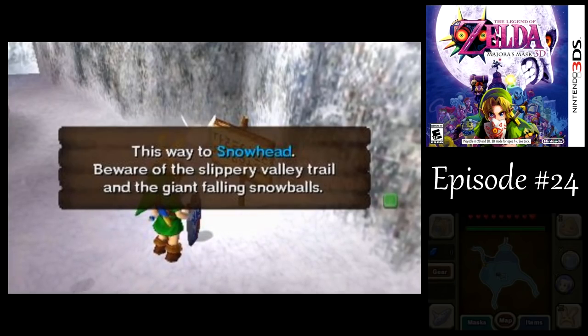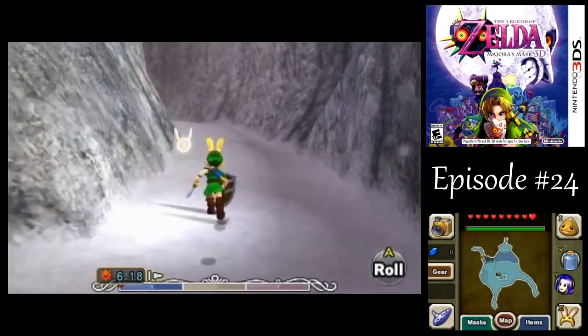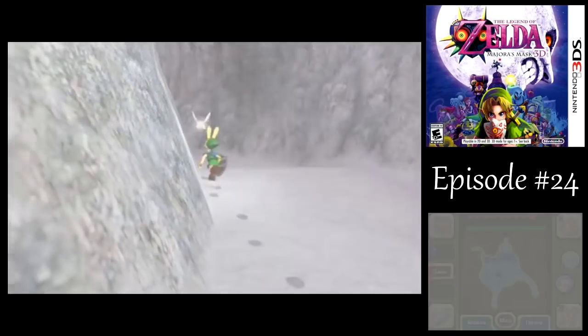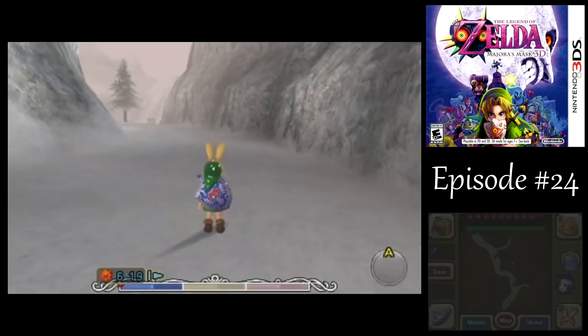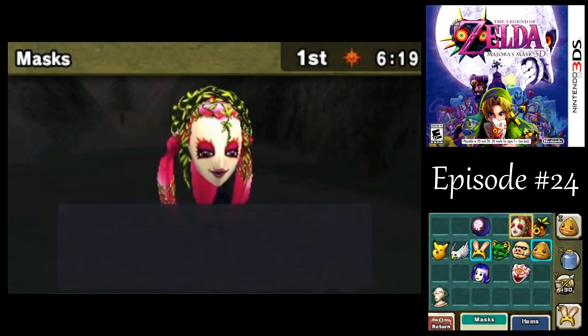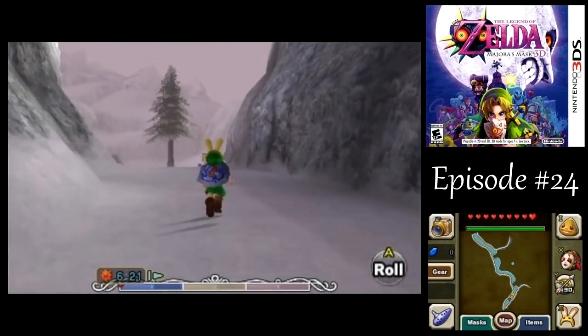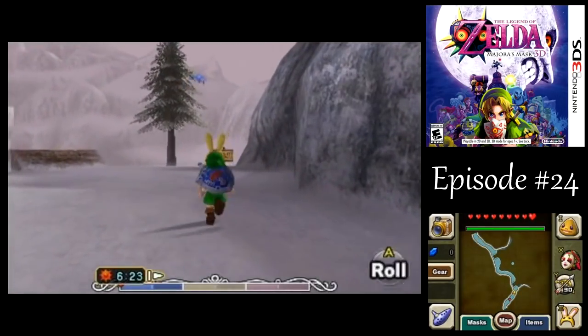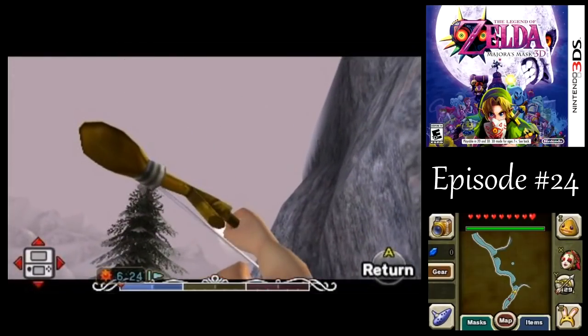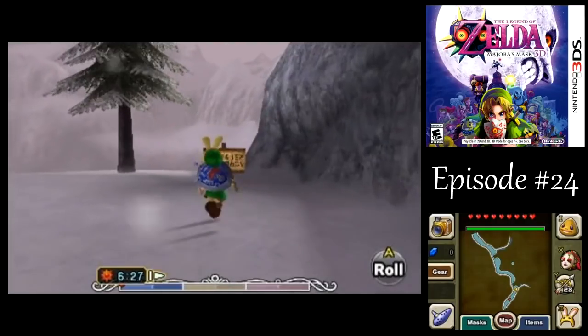That's the only path we haven't taken around here, so let's head on over there. I'm going to need to get some other items coming up here. We've got plenty of arrows now, and the Fairy's Mask. Now up ahead — there you are. Gotcha! First try!